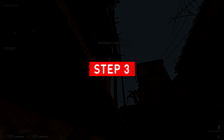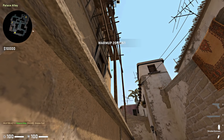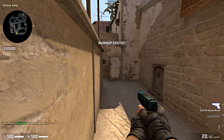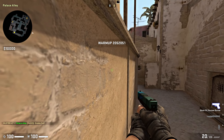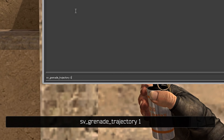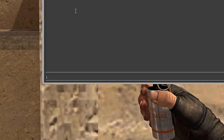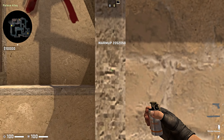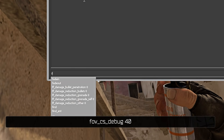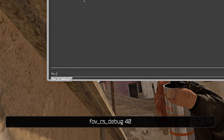Step 3: this command will highlight the trajectory of the nades, which is important in being able to understand how you'll be throwing them. So type this: 'sv_grenade_trajectory 1'. To zoom your screen in on something and throw grenades more accurately, use 'fov_cs_debug 40'.